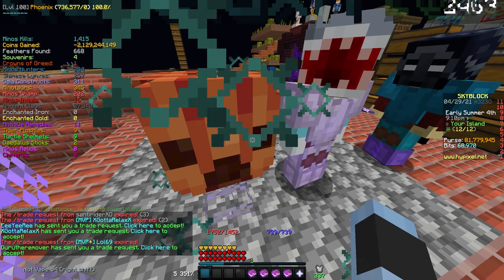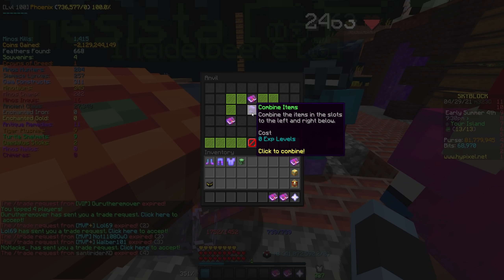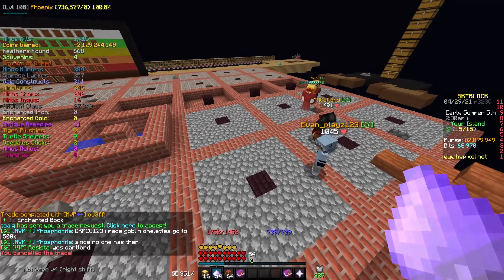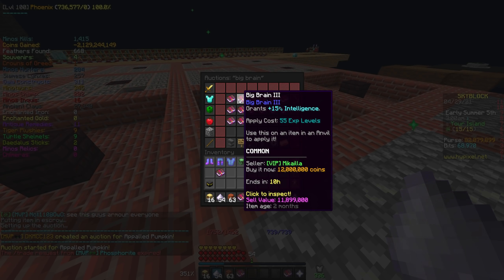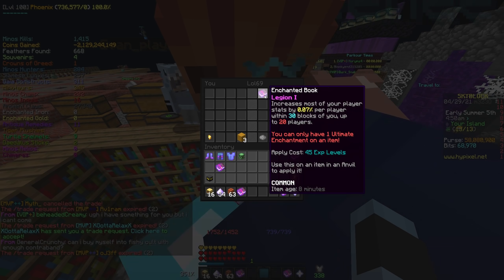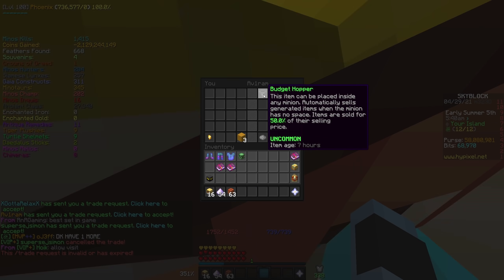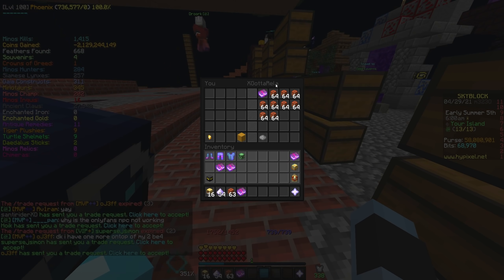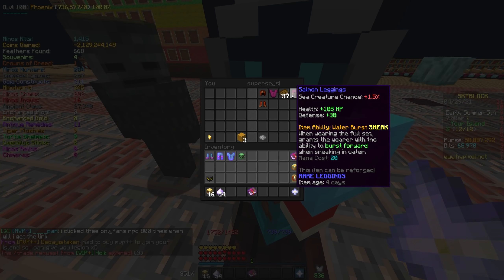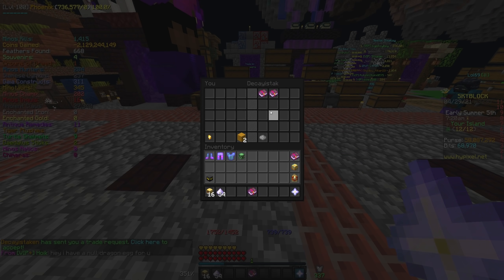Did I just combine a Legion 1 book with a Legion 2 book? That's real awkward if I did. Coins just going into the drain. I'm gonna start buying it myself. What is the cheapest one? Why are you so expensive? We need more Legion books, boys. You guys are just putting random junk in your inventory and trading it to me. I mean, that's fair — I'd do the same.